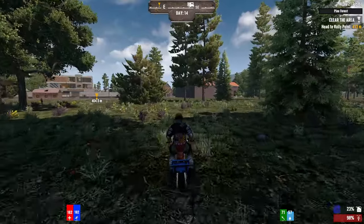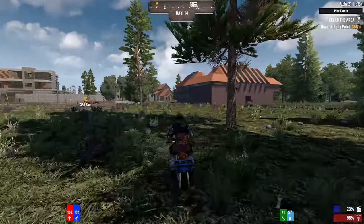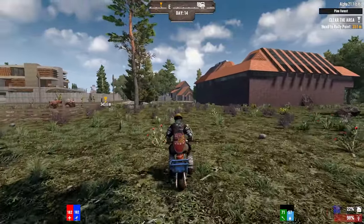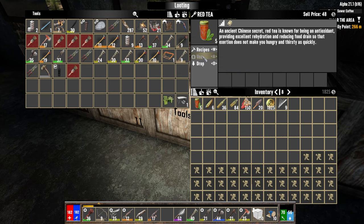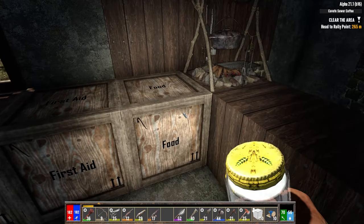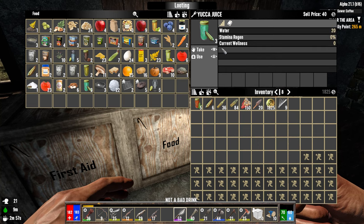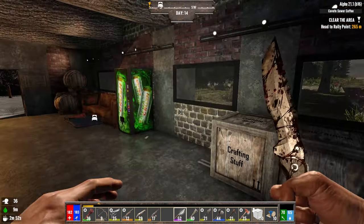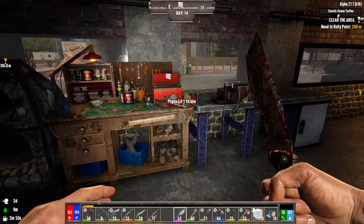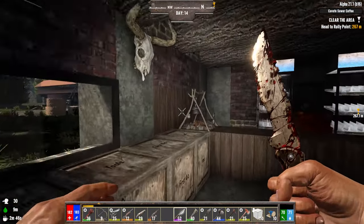I'm going to run by the house real fast and drop off what I have, just so I'm starting off with a nice clear inventory before I go over there. All right, got my portable lathe slapped down. Let me drink a little bit of this — I picked up a couple yucca smoothies; if you're going to give them to me I might as well drink them. Keep me from having to use my stash. I'll put down my portable lathe later tonight.